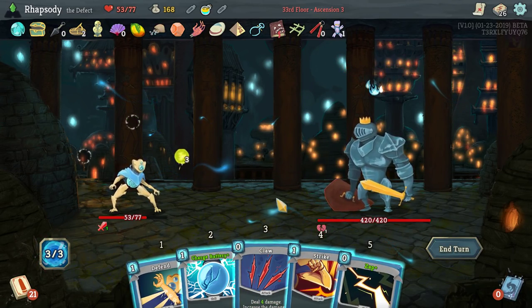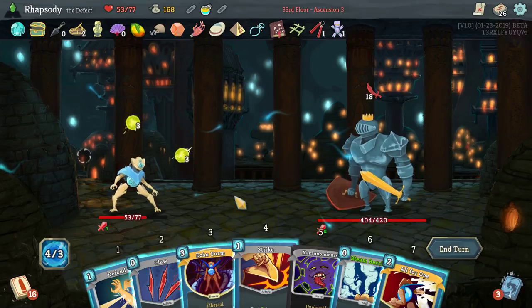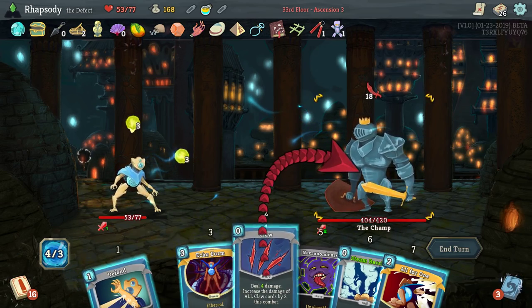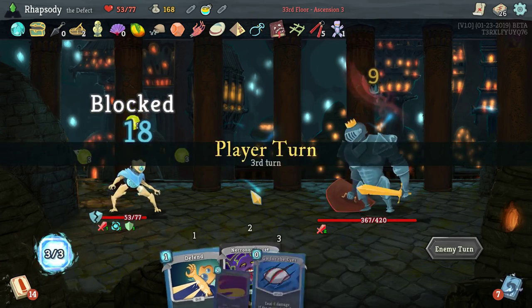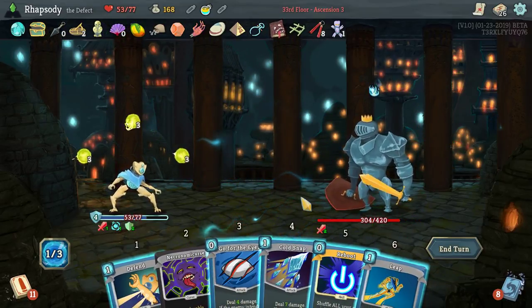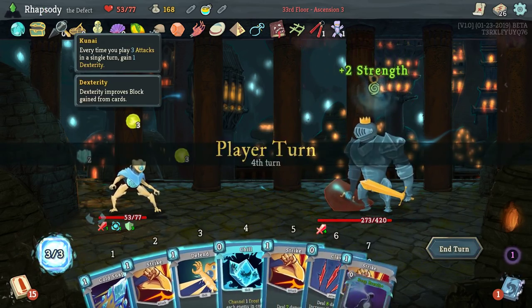This fight could have been a lot worse, but it could have been a lot better too. When Echo Form fails to duplicate the first card because the target dies, it will just duplicate the second — so you're not losing out on that value. Do Voodoo: free curse in the deck, start each combat with one Strength. We definitely have to rest here because of the Necronomicon. This turn I'm going to elect not to play my Claw because I don't benefit from it this turn — I may as well keep it until I have a set of three attacks. I really want to play that Echo Form here.